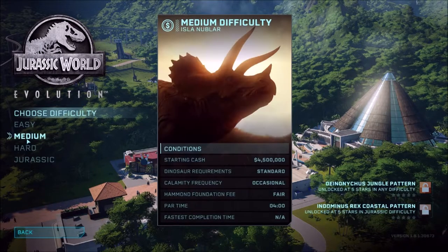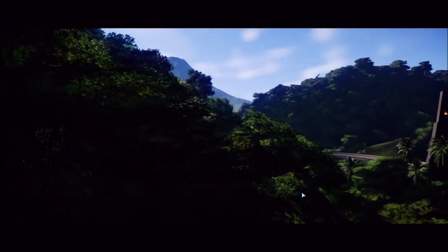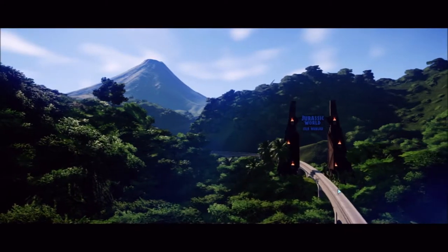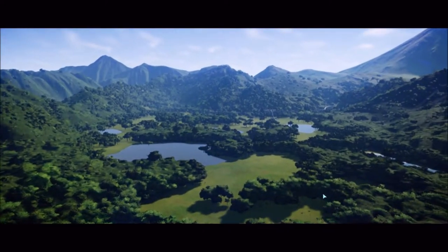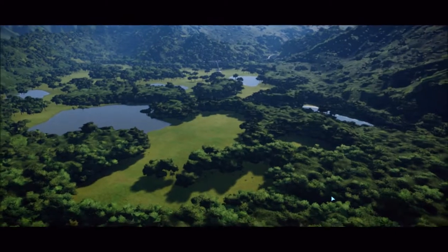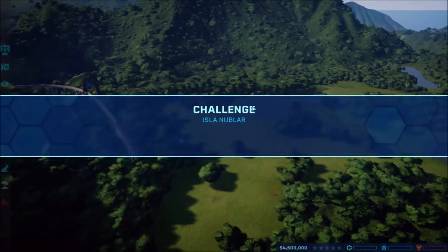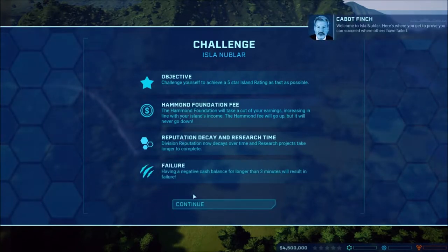We'll start on medium so it's not super easy but not too hard either. This will be broken up into videos, probably in 30-minute increments until the challenge is completed. I have some strategy - I've seen other people play this so I know what I need to do. The challenge on Isla Nublar requires getting five stars as fast as possible, with a foundation fee, reputation decay, research, and failure penalties including negative cash for longer than three minutes.